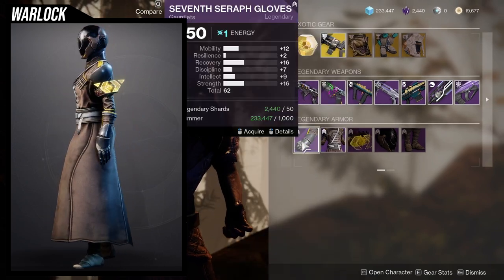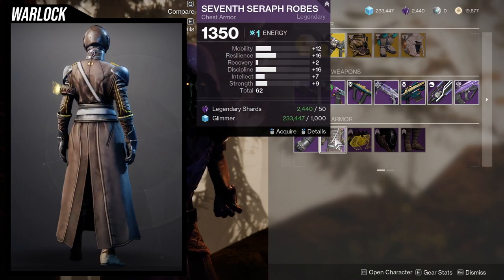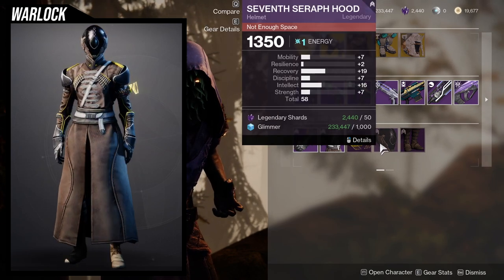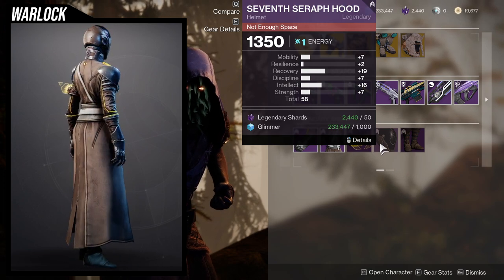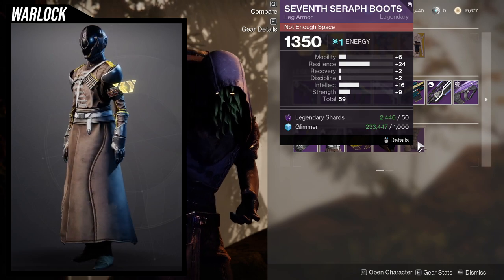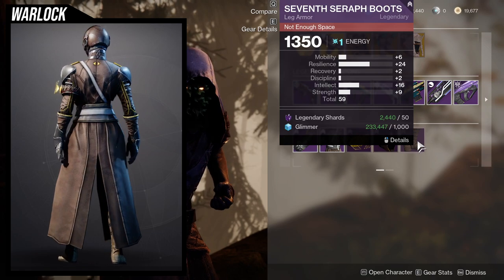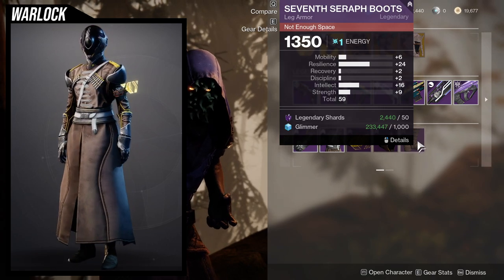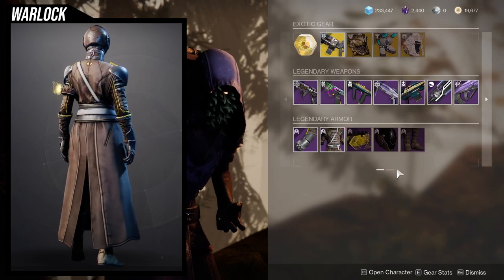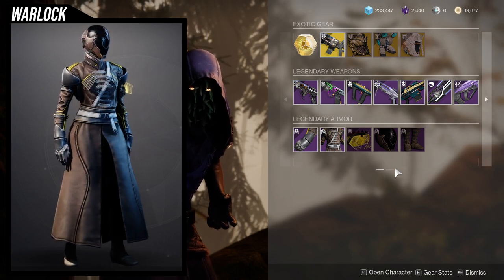As for the armor itself, we're going to be looking at the Seven Seraph Gloves. It's high mobility — way too high mobility. Seven Mobility, I still hate it, but it's decent. This one has really high resilience, which is really nice. It would be a 26 once Masterworked, a 36 if you put a mod on it. It shaders fine, but the yellow will never change color, unfortunately.